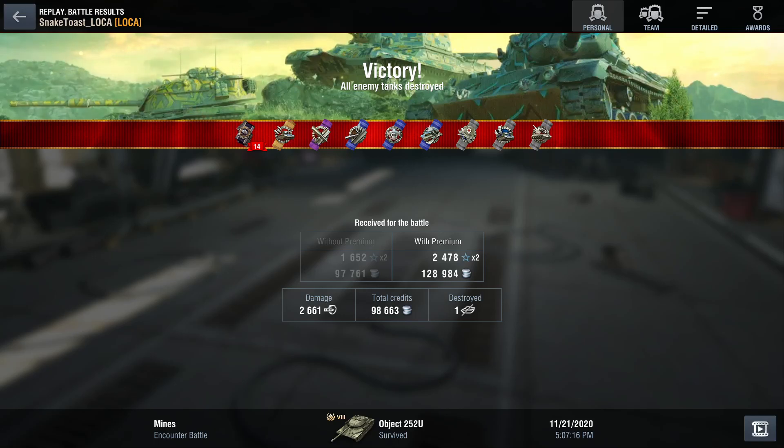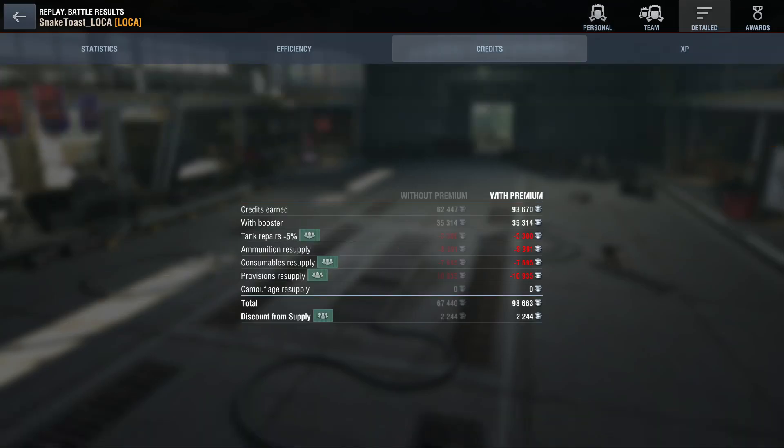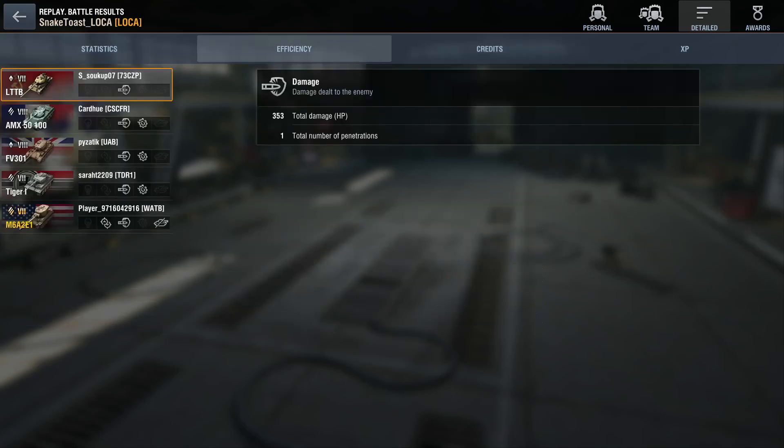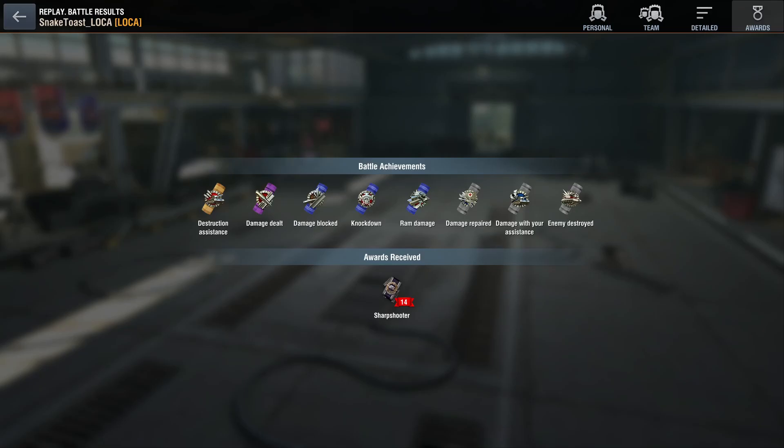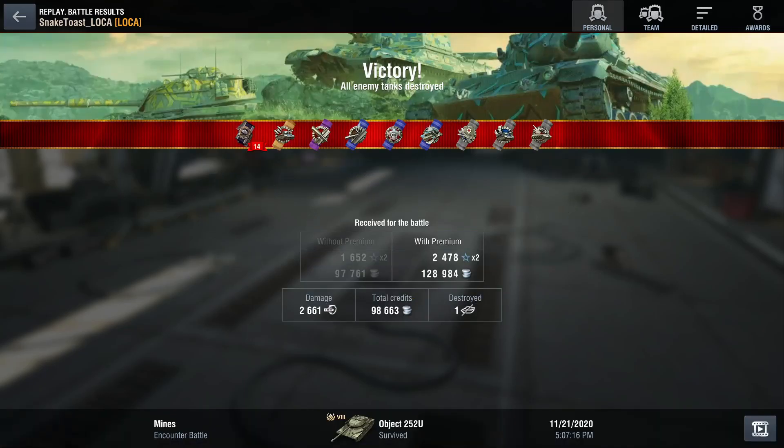I did 2.6k damage — nothing too special. I got 98,000 credits but I'm using a credit boost, so without that and with a standard account I would have gotten around 58,000 credits, so it doesn't make bad credits. I also managed to block quite a bit of damage. The playstyle is: rush forward, stay hull down, point your gun at the enemy, and if the pen isn't enough load the gold — most of the time it's going to go through.